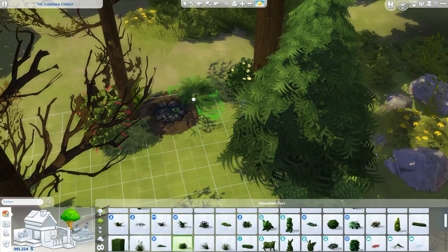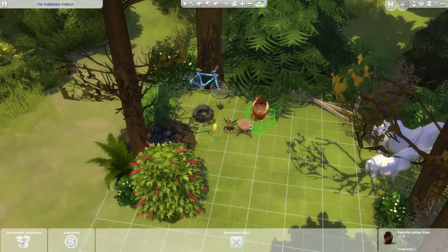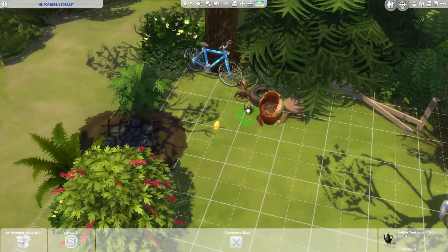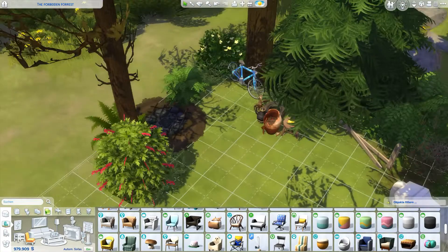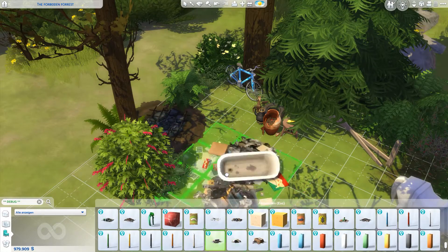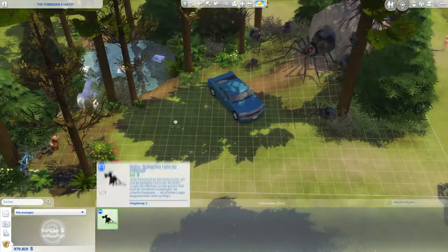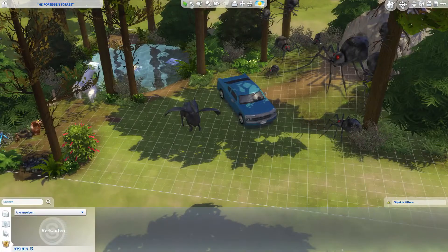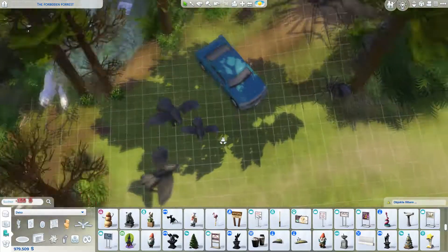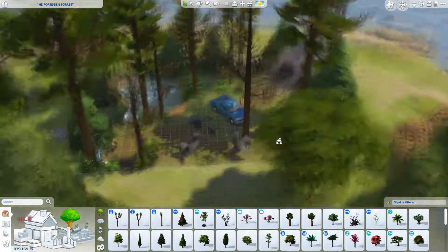If you actually want to play on the lot with Hagrid or the centaurs, you maybe have to place a tent or something — I'm not sure what other options there are to sleep in. Next up I built a little area for the Thestrals, because they also live in the Forbidden Forest. I placed some statues that luckily looked kind of like Thestrals.